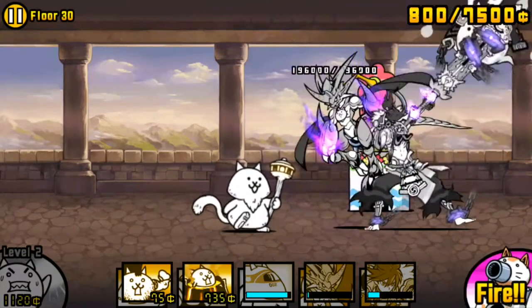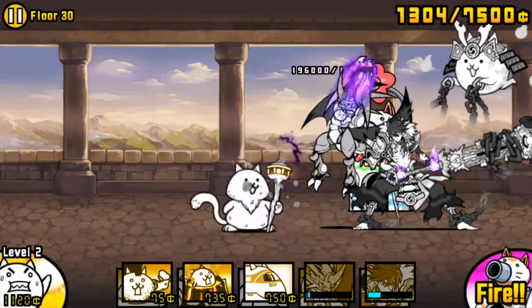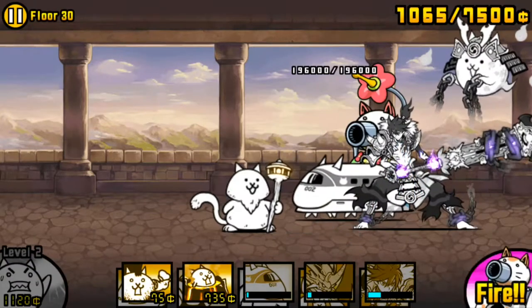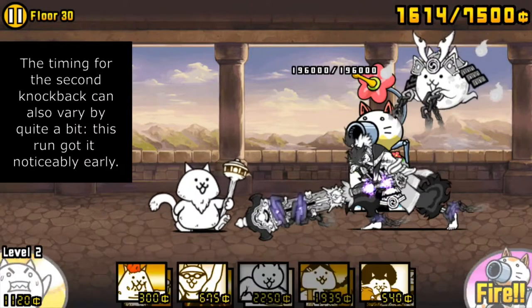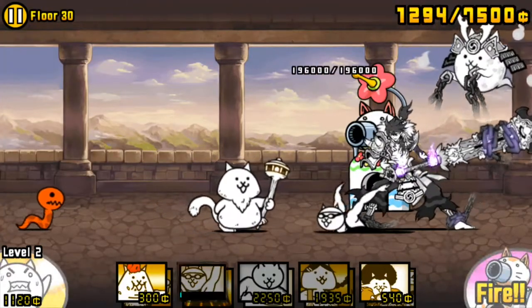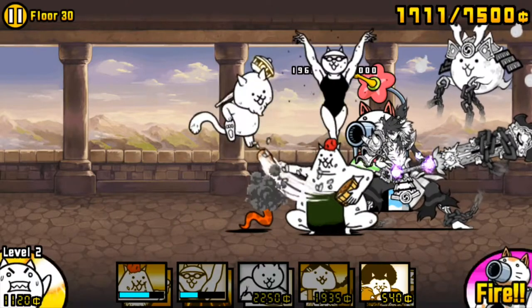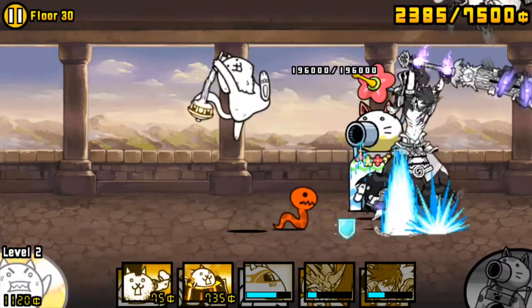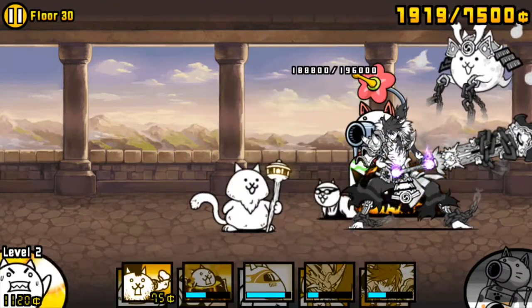The timing for this knockback might change depending on your unit levels and forms, what combos you're using, and what units you send out for chip damage. Before the first snitch, I send out Maglev for extra chip damage. The way I deal with the first snitch honestly depends on what lineup I'm using, though a lot of the time it involves using Manic Island, the Slow Beam, and a hit from Musashi. Depending on your combos, this Musashi hit might be the one that knocks Hermit back, so be careful.